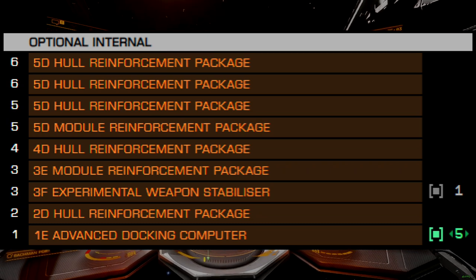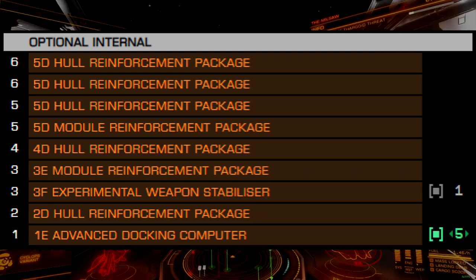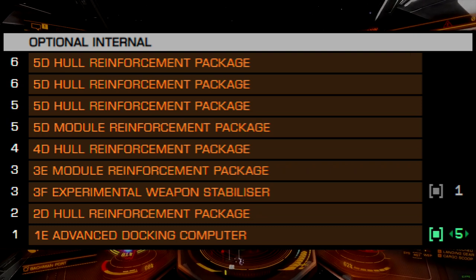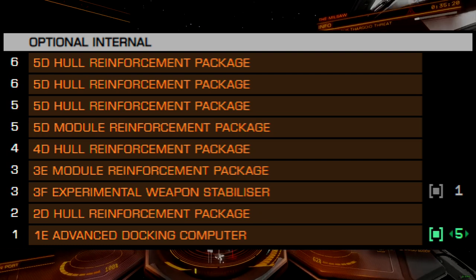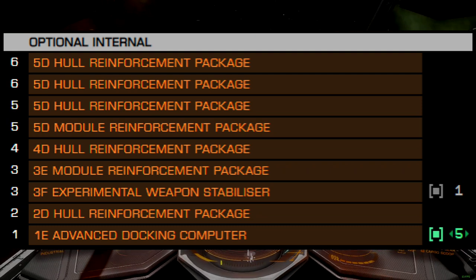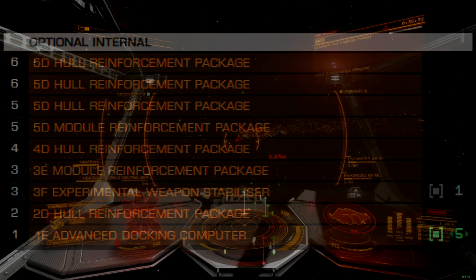One size 3 bay is reserved for an experimental weapon stabilizer, allowing for all weapon hardpoints to deal AX damage. This can be removed if you want to run flak against Thargon swarms, though for this ship I prefer to ignore the Thargons as much as possible, since it's only fast in a straight line and lacks the maneuverability to handle Thargons very well. The size 1 optional has an advanced docking computer for comfort, but this can be replaced with basically anything you want.